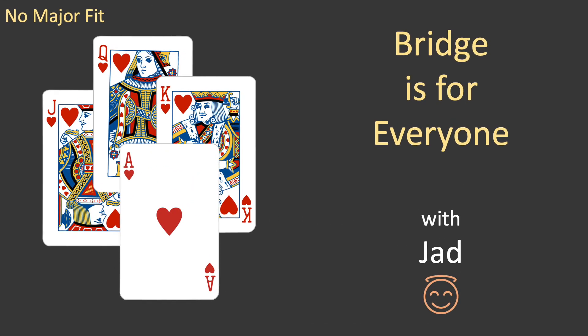This episode has covered more of the basics of bridge, focusing on how to bid when partner opens a minor suit and you have no biddable major suit. In future episodes I'll cover everything else you'll need to be a confident and successful bridge player. Until next time, this is Jad reminding you that bridge is for everyone. See you next time!